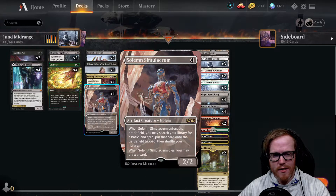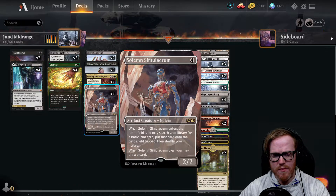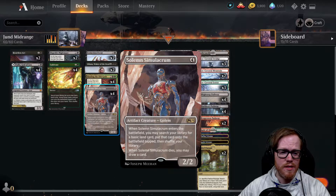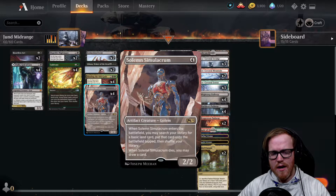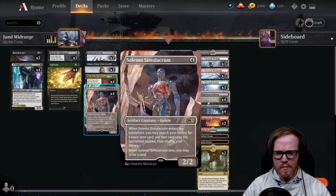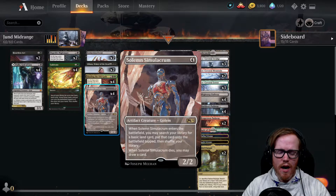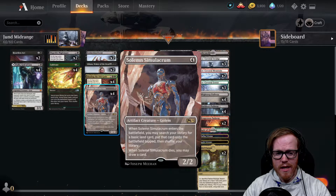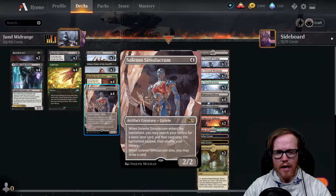We've got Solemn Simulacrum for more ramp, because the goal is to get to that seven or eight mana to play our big expensive things. It comes into the battlefield and lets us search our library for a basic land card and put it onto the battlefield tapped. When it dies, we draw a card. If we want to block and draw an additional card, it makes it very awkward for opponents to attack into it. It's an artifact, so if our opponent is playing Ugin, it won't get wiped out.